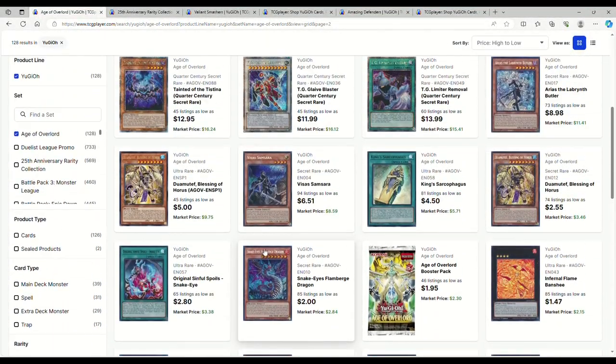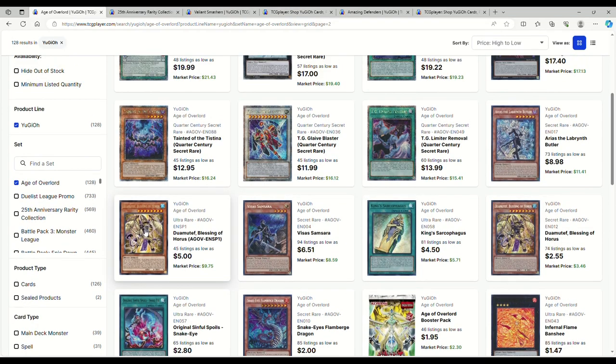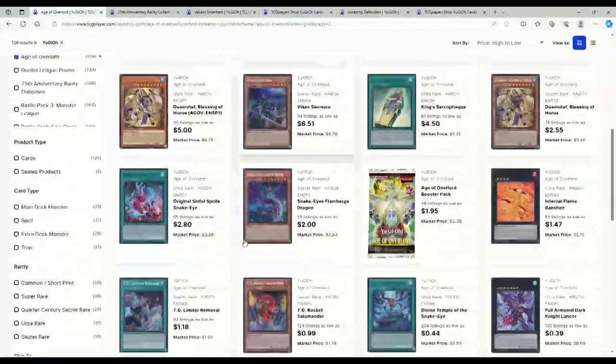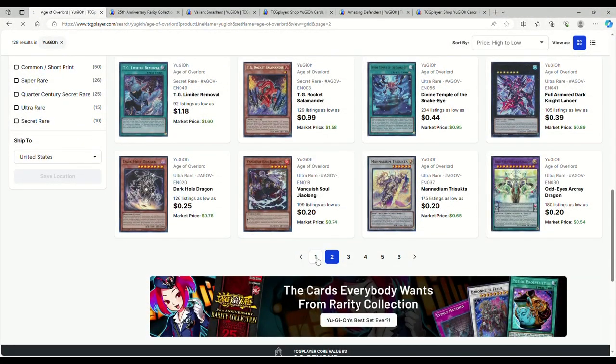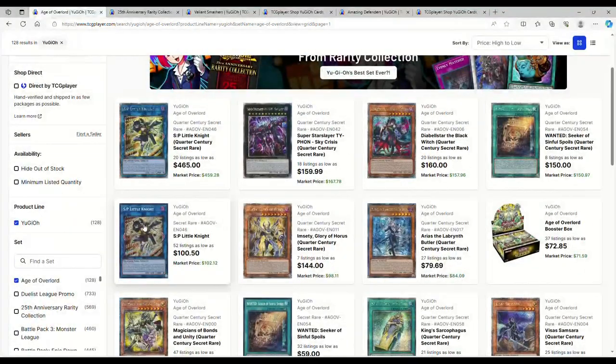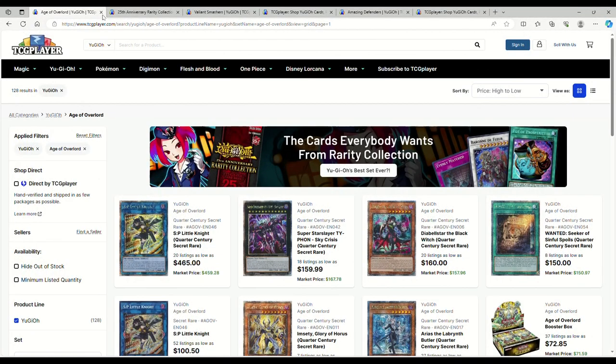It's not super expensive. $5 on the Dumontae Ultra from the Sneak Peek — that's rather interesting. Outside of just a couple of things in this set, you're looking at the same situation. I feel like Little Knights aren't going to get much higher than $100 because people aren't going to want to pay for that.